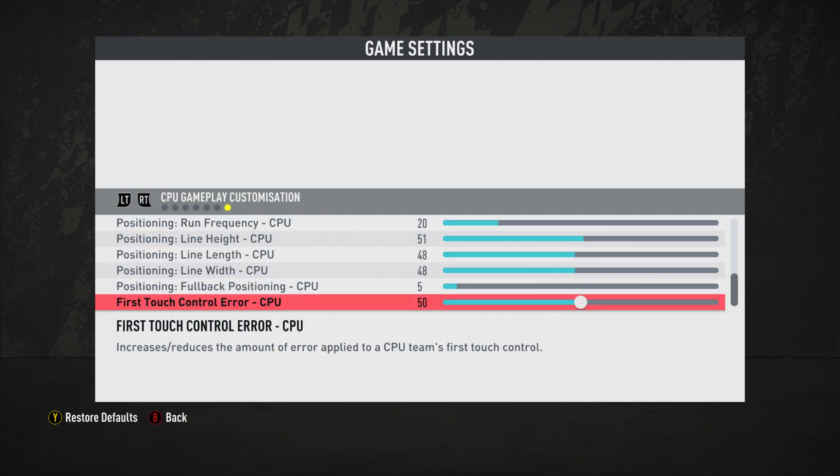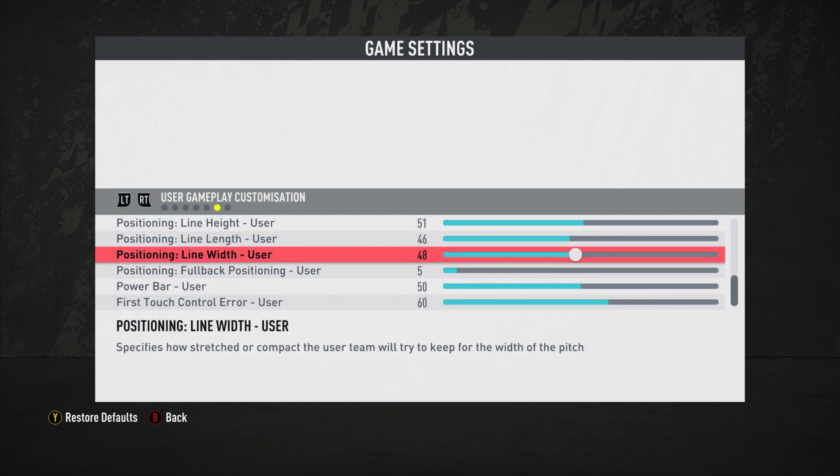Width is at 48 apiece with no changes. I don't want to adjust width too much or create a discrepancy there, as it would become completely imbalanced. Width is a very sensitive value, and the marking slider is going to control a lot of the composition across the defensive third and center of the park.